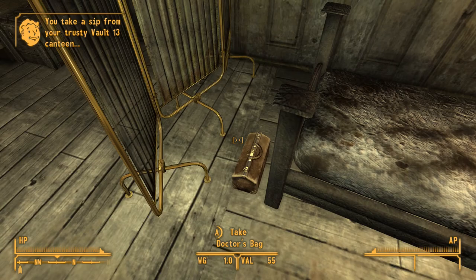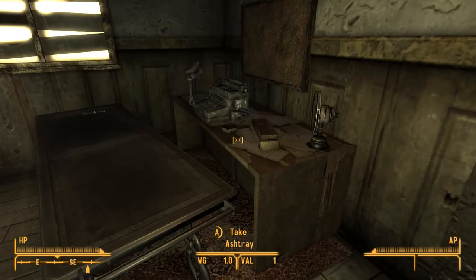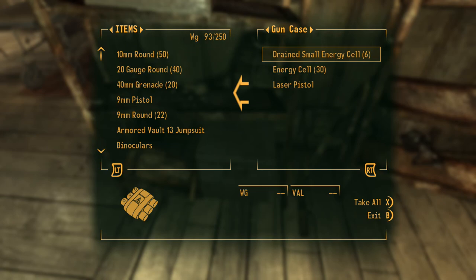Everything in his house is marked as not owned, so you can take everything. There's a wee doctor's bag here, various other equipment. I would just take everything — absolutely everything.